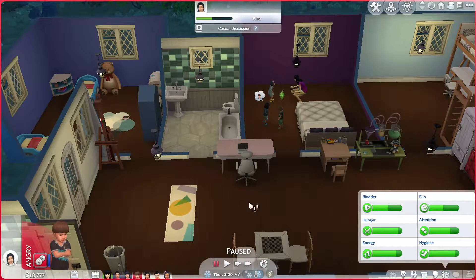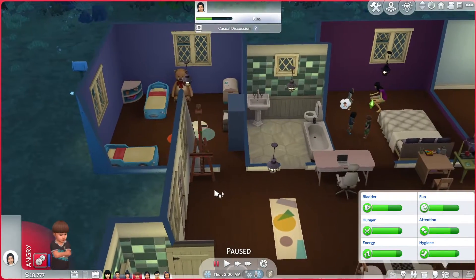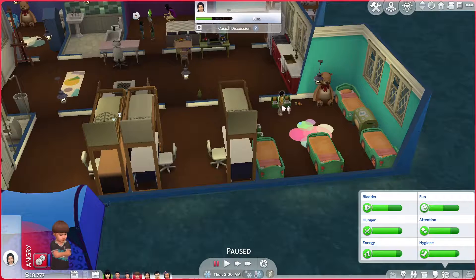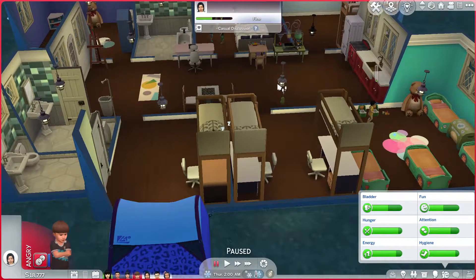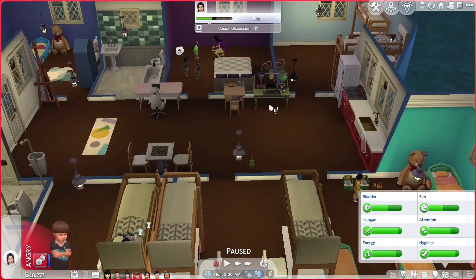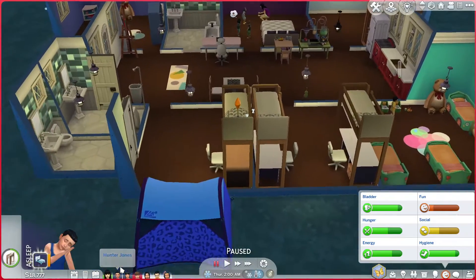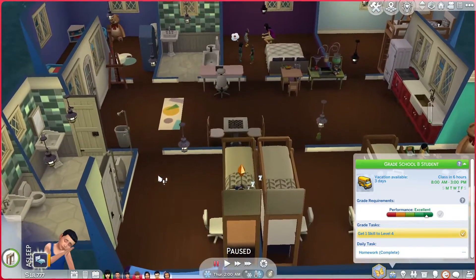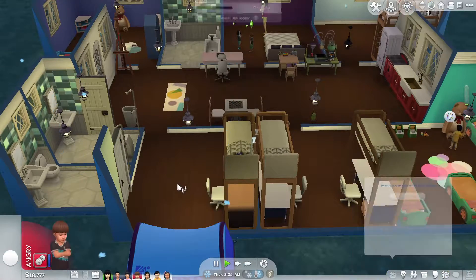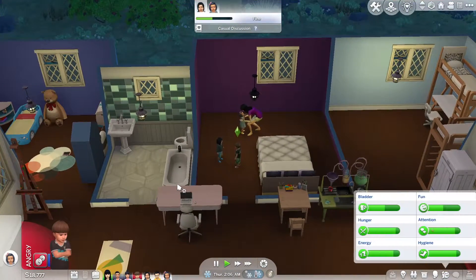So that being said, as per usual, grab your snacks, grab your choice of beverage. We also have two toddler rooms now so everybody can get some space. We're going to add some more beds to the household as well, and we're going to age up the two kids over here — Hunter and Ivy. That will be exciting. We'll have two less people to worry about for a little bit, which will be quite lovely.